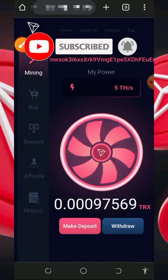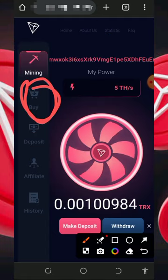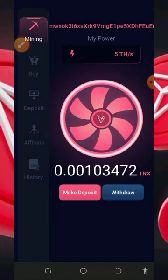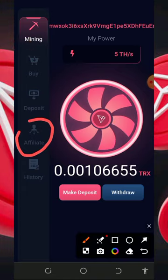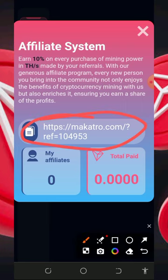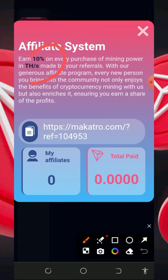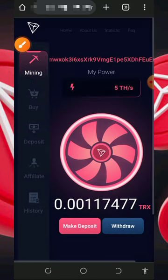Once you deposit to the address, come back to your account and you'll see the TRX has been credited. Then you can go ahead with the mining purchase to mine faster. You can also earn more by inviting your friends — tap on the affiliate button to get your personal referral link and share it on Facebook, Instagram, WhatsApp, and so on. You'll earn up to 10% of whatever they deposit into this platform.